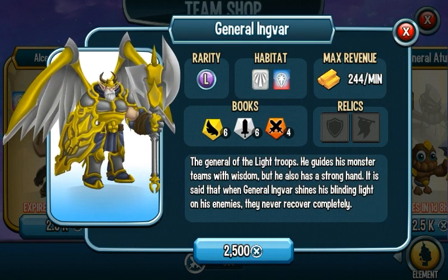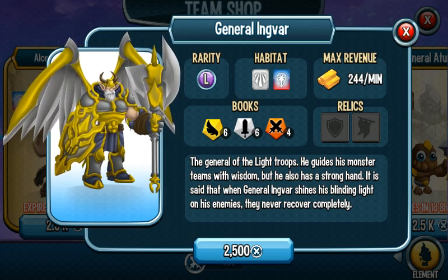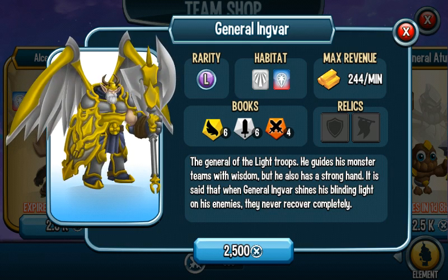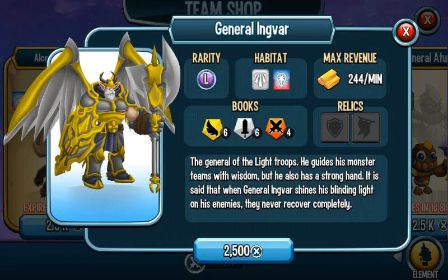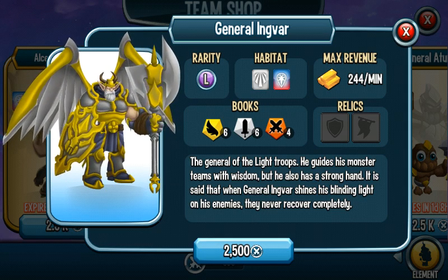General Angiver has been out for a long time and he is pretty awesome — he's both an attacker and a supporter. One of his skills is Encouragement, which applies healing, regeneration, and stamina to all allies. He also has Discouragement, which makes all enemies weak against light, plus a legendary skill. I really like that skill — I would 100% recommend purchasing him.